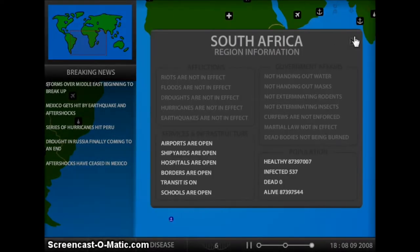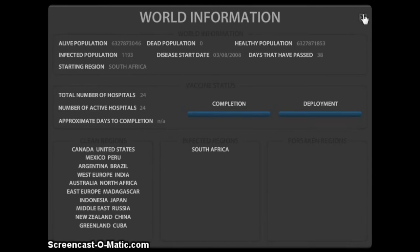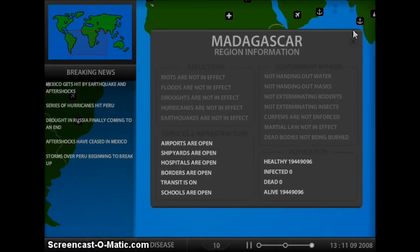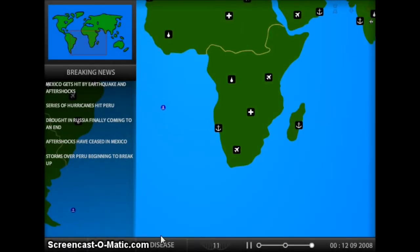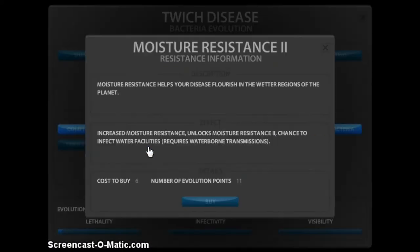We almost have 500 people — now over 500 people infected. Pretty soon we'll see it spread to other places, but I want to see it spread specifically to Madagascar. That's kind of my goal, especially since we're so close. Let's see — now what do we want here? I think we want Moisture 2.